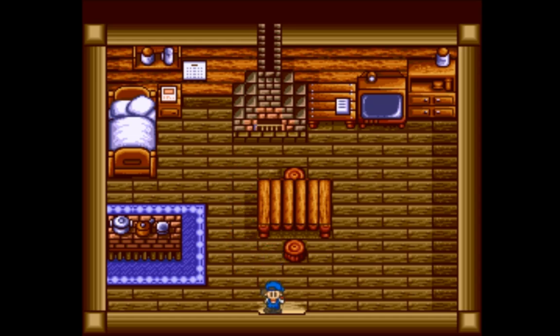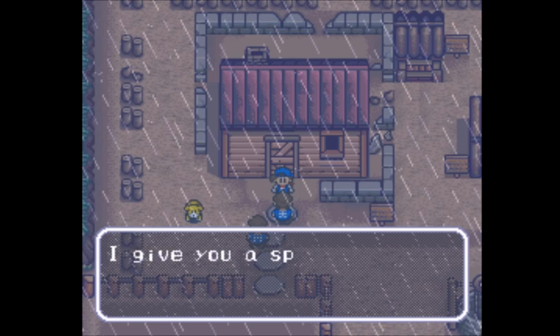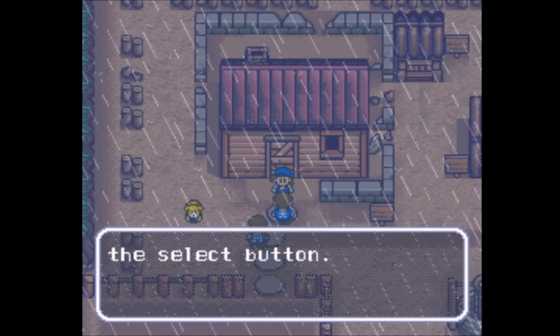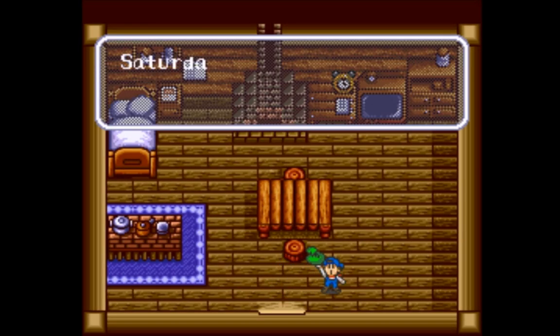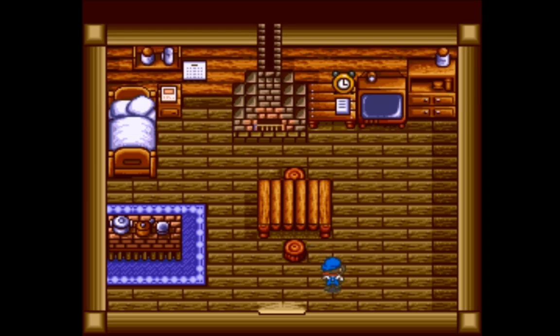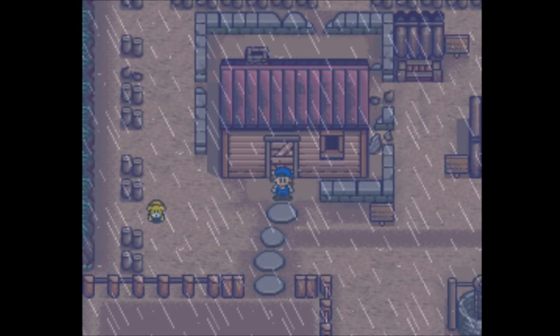Oh hey, they finished upgrading the house — nice. It's slightly bigger now, but what's important is that now we can get married. We have the super log house. And because we did it before the end of our first summer, we get a special souvenir: a clock. Now we can tell the time. It only took us like half a year to do it, but we finally have the ability to tell time. If we hit select it'll tell you what time it is — it is now six o'clock. Now that our house is bigger, we can actually get married. We still need Anne to love us, but we can get married eventually. There is still one more house upgrade we need to get. So next time on Let's Play Harvest Moon, we're just going to enjoy the rainy weather. Till then.